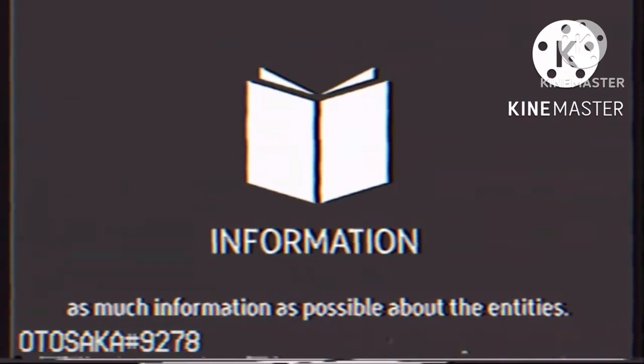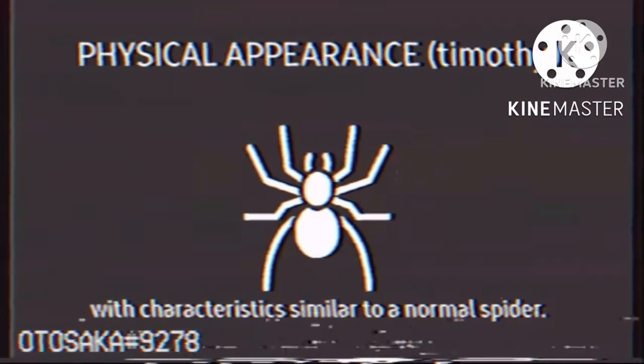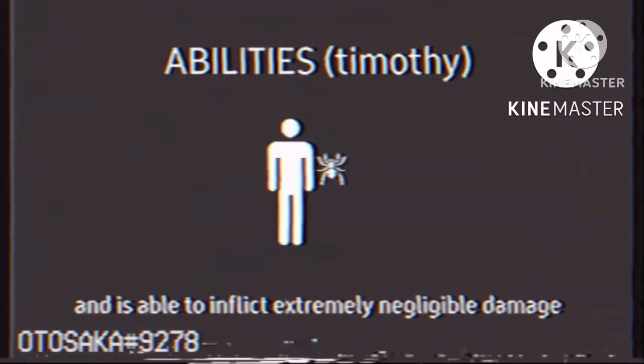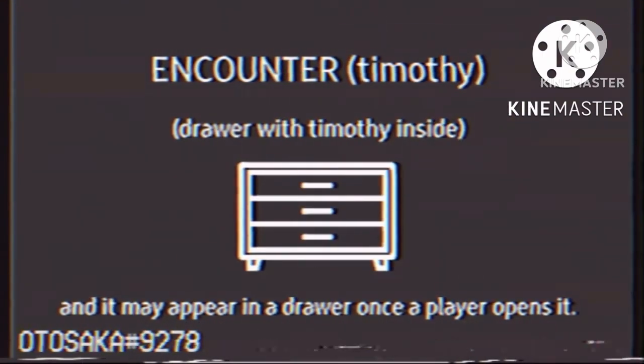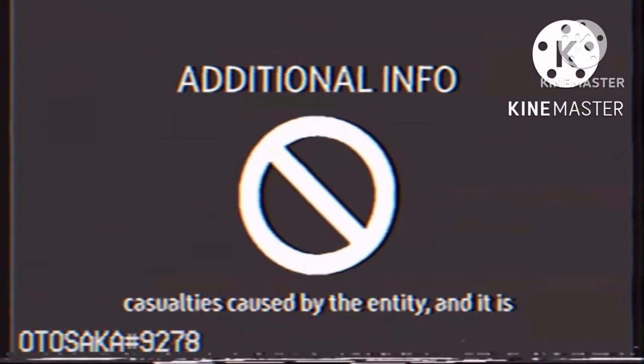This is an informative video concerning both the entities Timothy and Jack. Please follow this videotape to gain as much information as possible about the entities. Timothy is an entity that resembles a tarantula with characteristics similar to a normal spider. The entity has minor effects overall and is able to inflict extremely negligible damage to humans compared to other entities. The entity has a very rare chance of appearing, and it may appear in a drawer once a player opens it. If the drawer is containing the entity, Timothy will proceed to jump on the player in an attempt to jump scare them. To this day, there are no reports concerning casualties caused by the entity, and it is not possible yet to get killed by it.